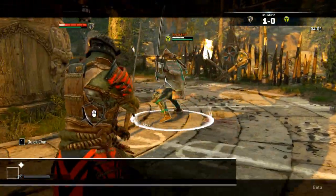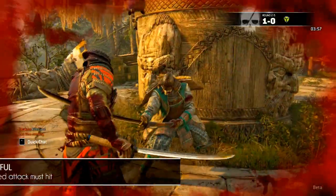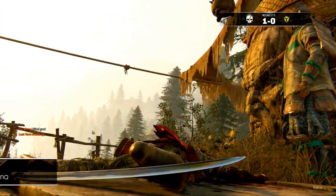Indicated by a blinking light in the top right corner of the attack, 'Successful' means that you need to hit the marked attack — very simple indeed. 'Infinite' means that a certain moveset is repeatable until the champion runs out of stamina.